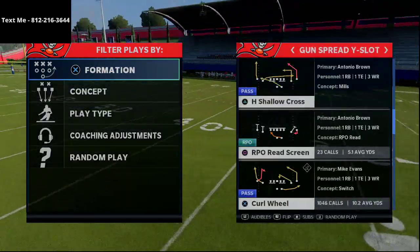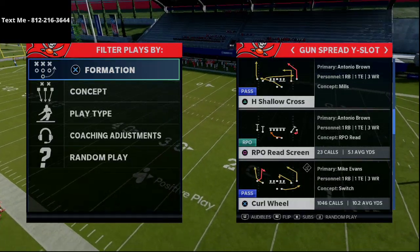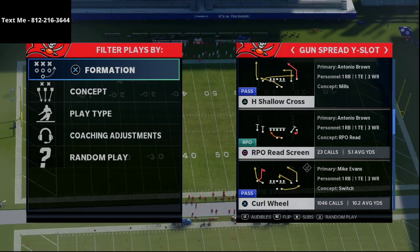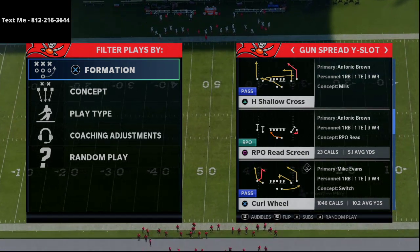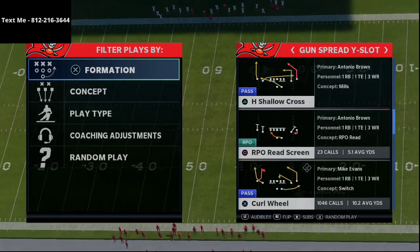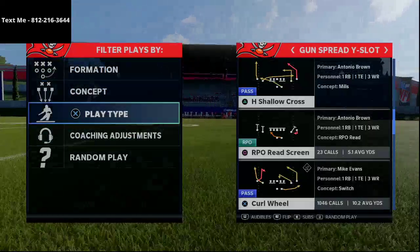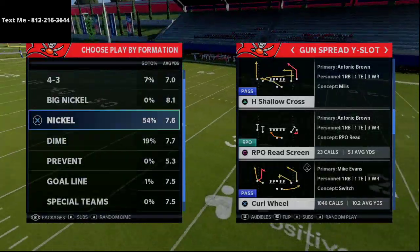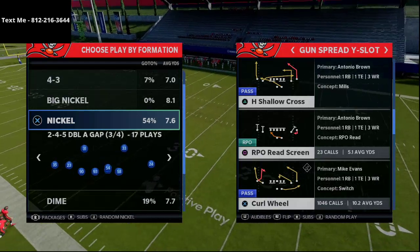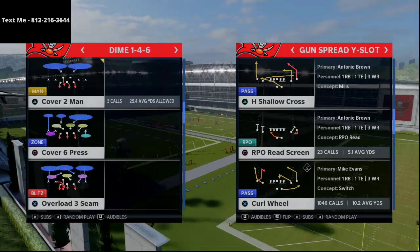First and foremost I'm gonna pick curl wheel — this is my favorite play in the entire game, I think it's the best play in the game. For those of you that haven't gotten the full scheme I run out of the Arizona Cardinals, that ebook is in the description. It has my full Arizona Cardinals offense and my full 46 defensive playbook for just 25 bucks — over 125 pages of content and material.